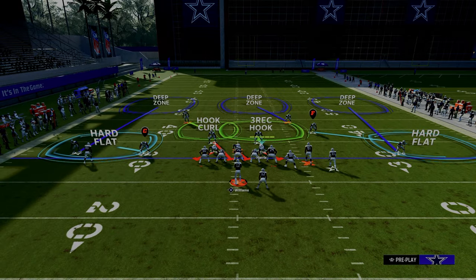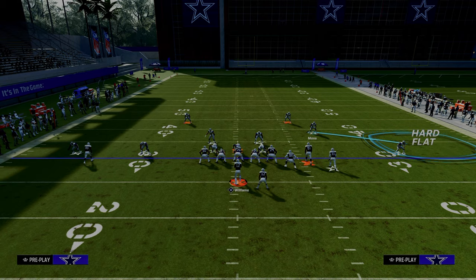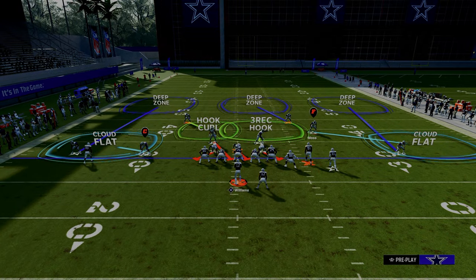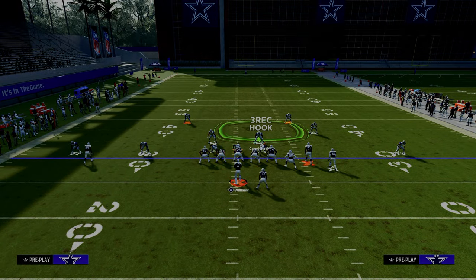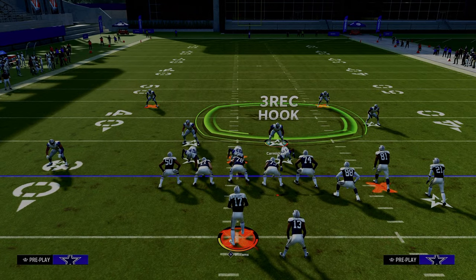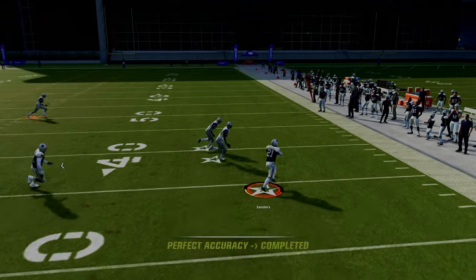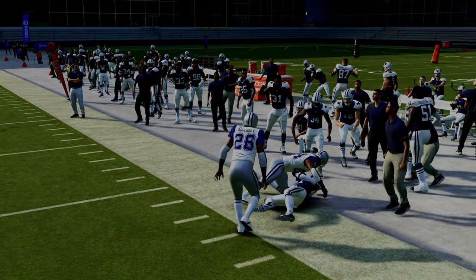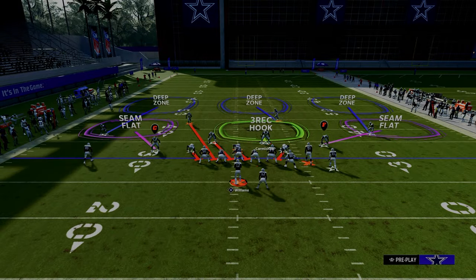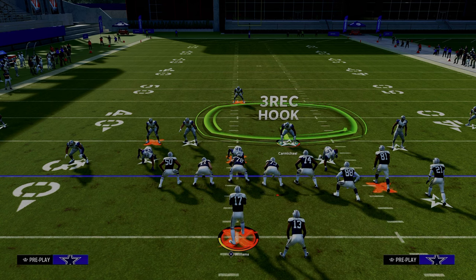Durham really counters this play well, because what I might want to do is shade up and put this guy in a cloud. That cloud flat does do a decent job of defending the corner route, but the problem is if they go to Durham, they can just throw this little quick flat to the outside receiver. This is a really, really difficult offense to stop. They also have the threat of the RPO in this formation. This formation is literally the best standalone formation in the game.